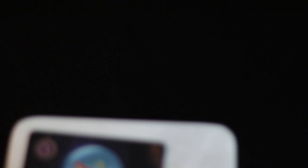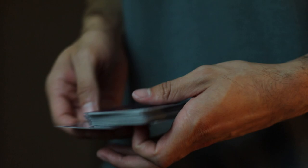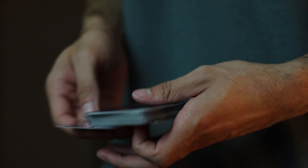Divination reads: reveal cards from your deck until you reveal a binding contract. Put that binding contract into your hand and then discard the rest. Divination is great and should be used as soon as possible. When discarding, you are hoping to throw out cards like the crown or the trident, as these can be fished out later with the opportunist card.